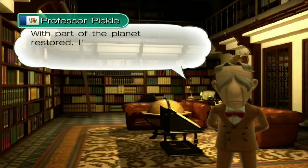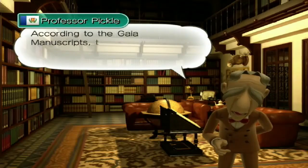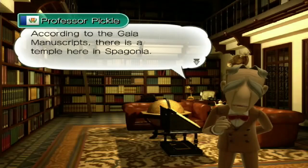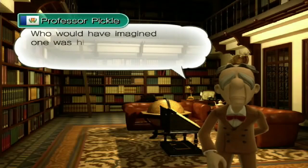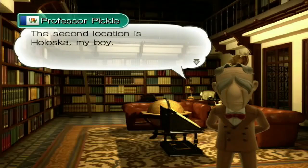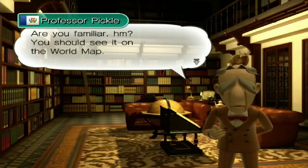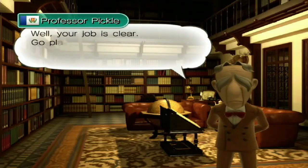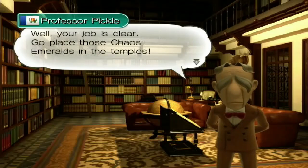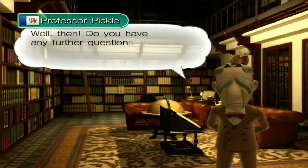Professor Pickles: 'With a part of the planet restored I've been able to locate the two temples. According to the Gaia manuscript there is a temple here in Spagonia - who would have imagined one was hiding so close? The second location is Holoska. Are you familiar? You should see it on the world map. Your job is clear - go place those Chaos Emeralds in the temples. Do you have any further questions?'